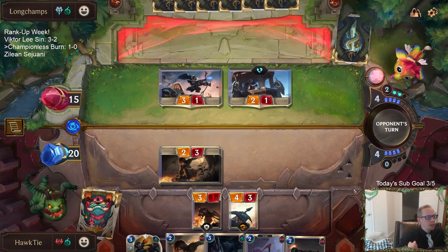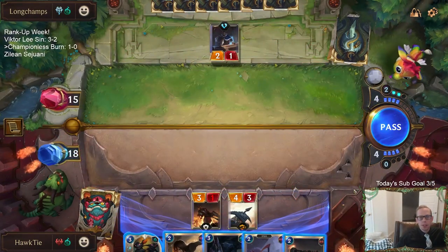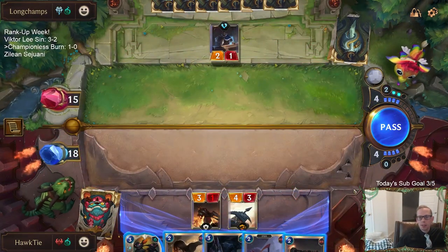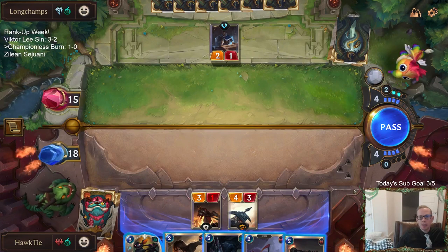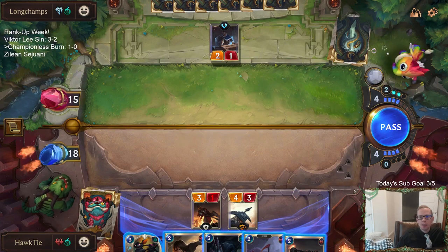There are options for that 40th slot: Brothers Bond, Unto Dusk, Unspeakable Horror, Blade's Edge, or even one Captain Farron if you're expecting Anivia. They're not great options though. People are playing Anivia instead of Feel the Rush because of denies everywhere. I think Anivia just does a better job against aggro decks than Feel the Rush in this aggressive metagame.